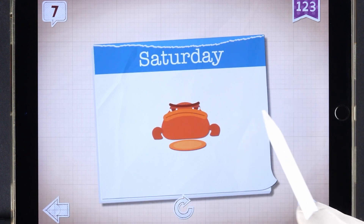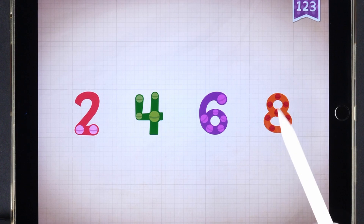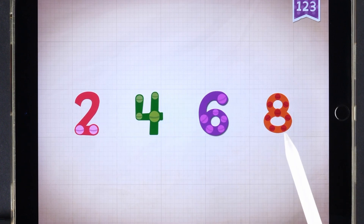Grumpkin eats sardines on all seven days of the week. Count by twos: two, four, six, eight.